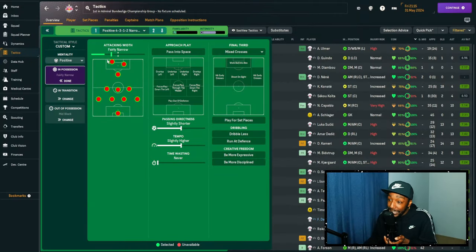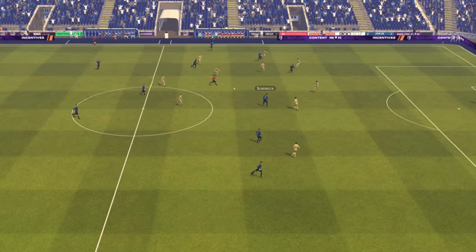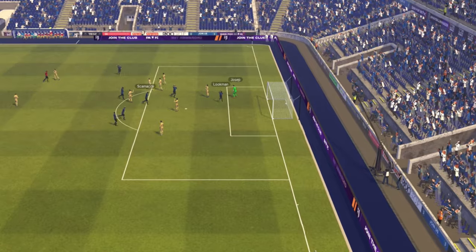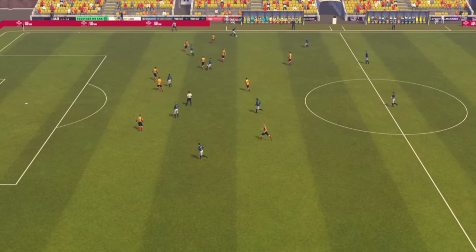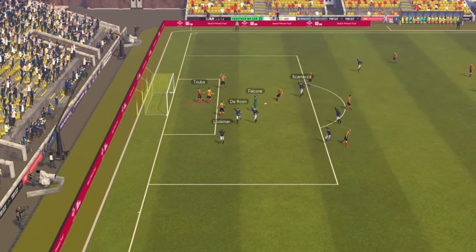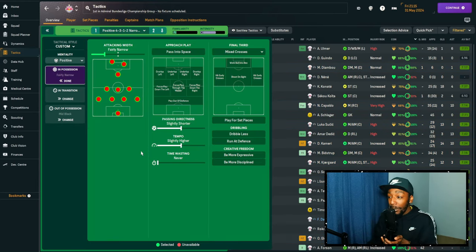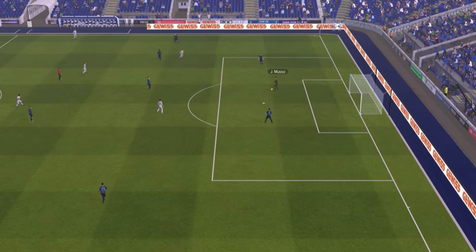For attacking width, it's set to fairly narrow, which decreases the spaces between my players. If the system was fairly wide, the space between my left central midfielder and defensive midfielder would be large — a pass between them could be intercepted and immediately trigger a counter attack. By decreasing attacking width, that lateral space is smaller, making those central passes easier. Passing directness, pass into space, and tempo are all linked together.